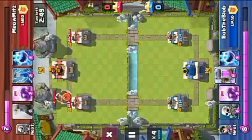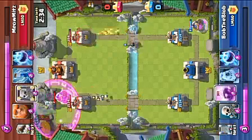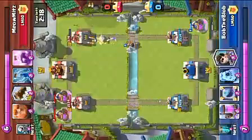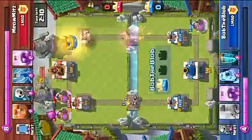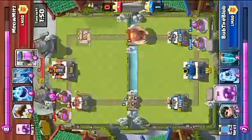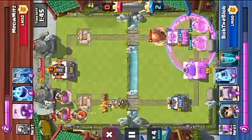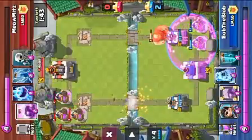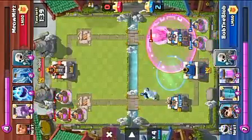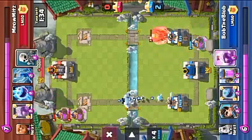I'm going to fast forward through this - putting down Elixir Pumps. Now I'm going to use my Princess to take down his tower, or clone the Princess, because that wasn't good enough. He can use his Giant to take down my tower. Cycling through. He logs the Princesses before they take out anything. I'll just cycle my deck. His log is coming in now. He put down the Elixir Collector a bit fast.